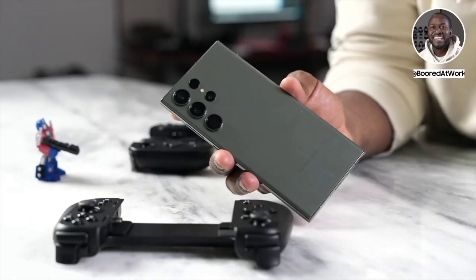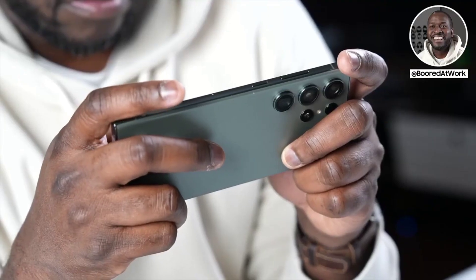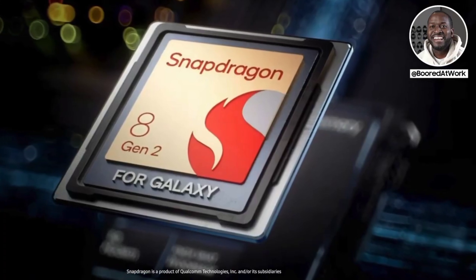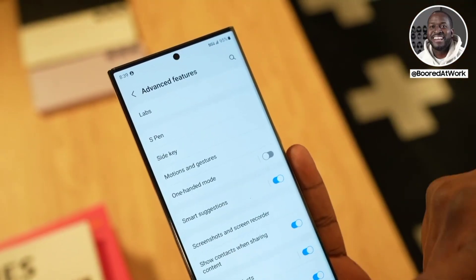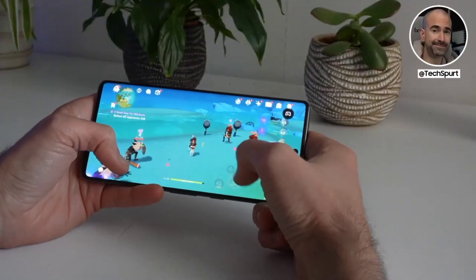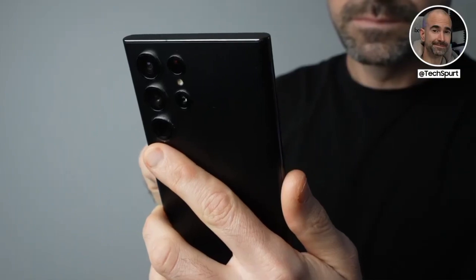The first major upgrade for Samsung's Galaxy S23 Ultra is the performance. It is powered by a brand new processor — the Snapdragon 8 Gen 2 for Galaxy, specially tuned for Galaxy devices for better performance, better gaming. What you can expect is blisteringly fast action and impressive efficiency too.